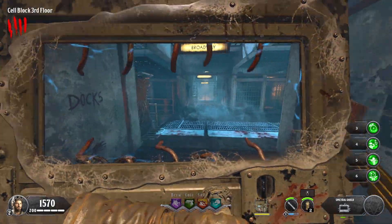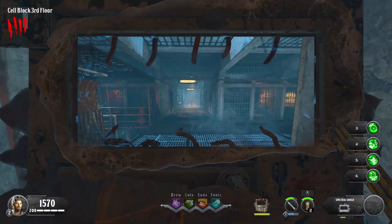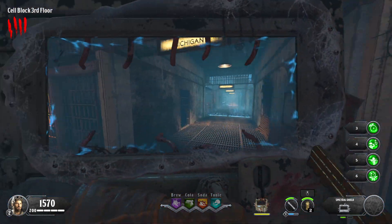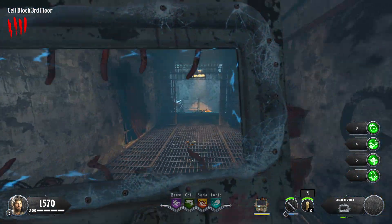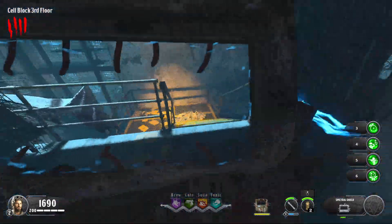Now we have the spectral shield on Blood of the Dead. I find this very unique because you use a key to suck the soul out of zombies to charge it and power things around the map. You need this in order to access Pack-a-Punch. I'm not sure about all the easter egg steps, but this shield is so useful — if you don't build it, you're not going to progress far in the map. So it is needed.